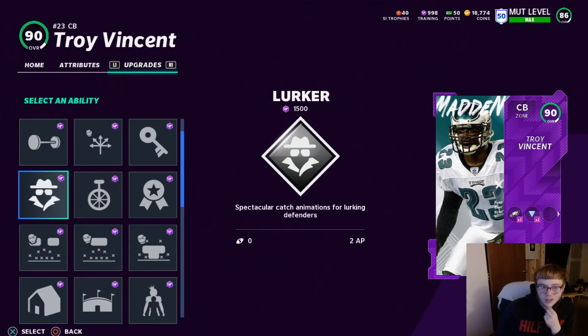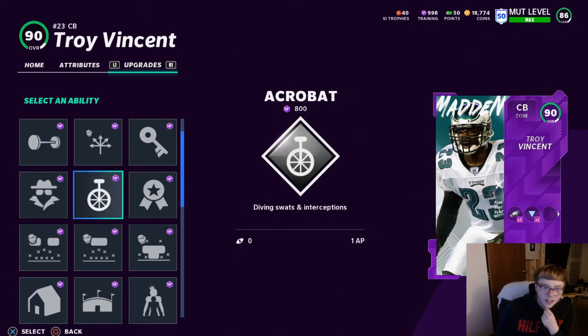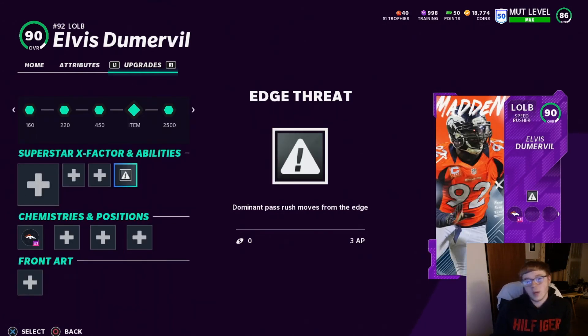You could put Lurker on them but you have to use a Superstar X-Factor player, so Acrobat is definitely the better option. If your corner is just a little bit behind the receiver but can jump in front of the ball and get the pick — that's exactly what Acrobat does. You definitely want that.